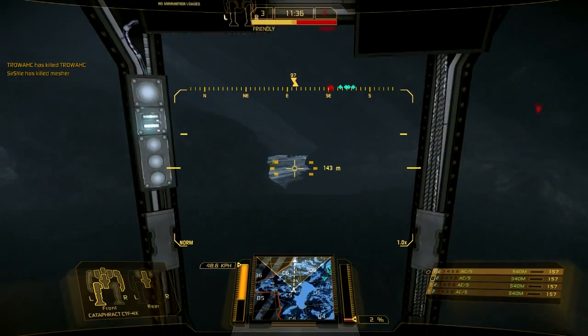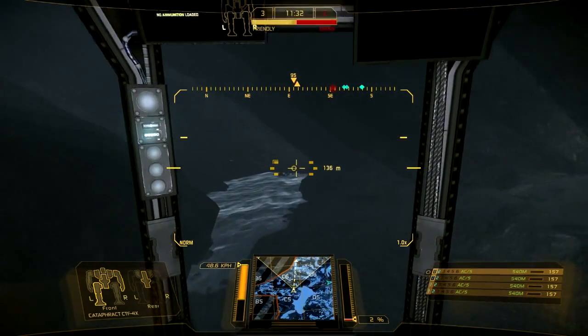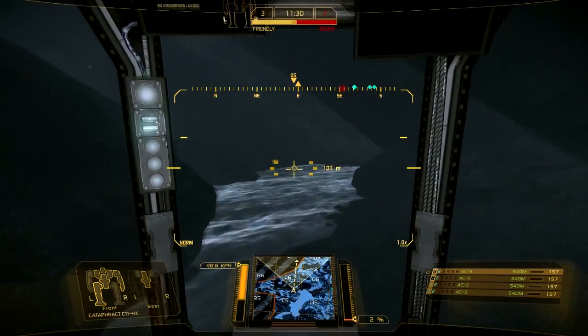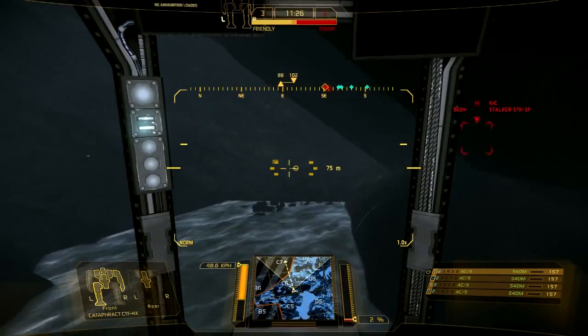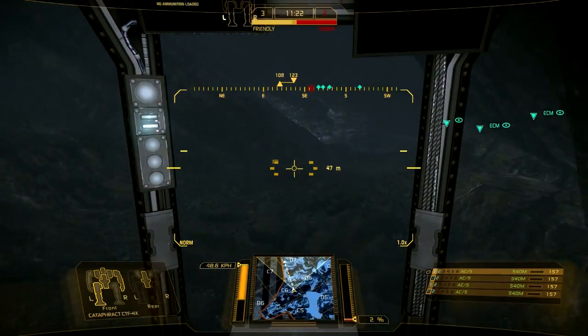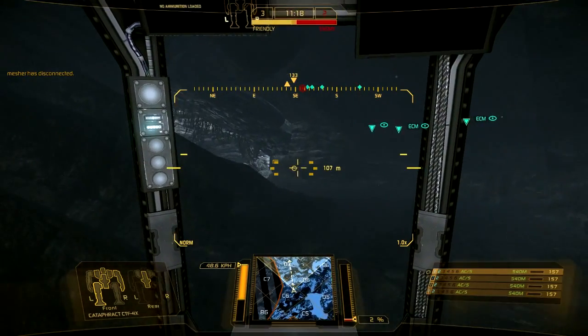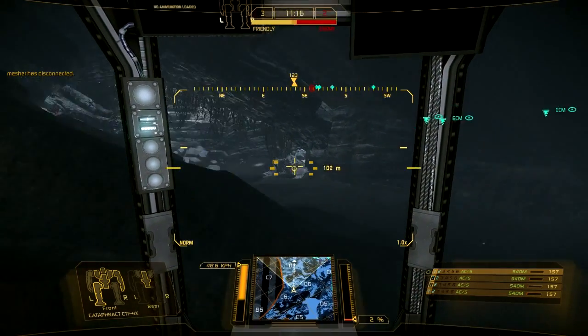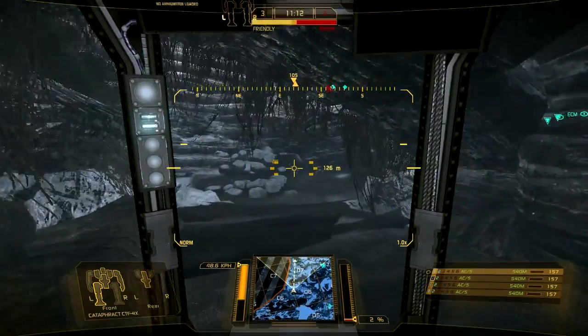This is with the default engine that the CTF-4X model Cataphract comes with — it's not an XL engine, just a regular engine. I'm thinking about putting an XL engine on it, because of the ability to crank up some armor and probably add some more ammunition. With this particular setup you've got quite a few slots to play with, and heat is never really a problem, especially on these frozen maps.